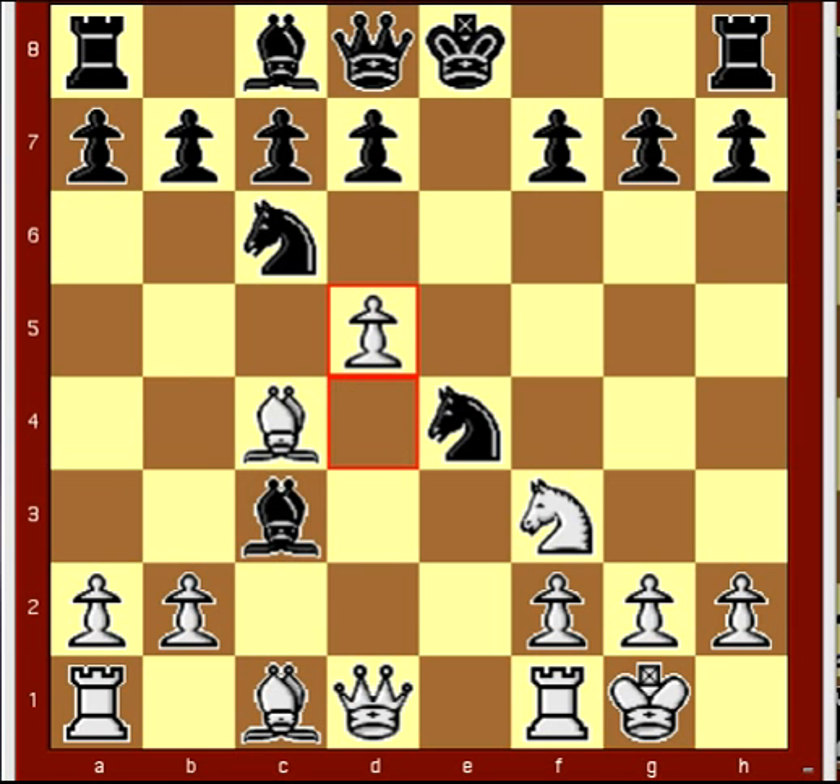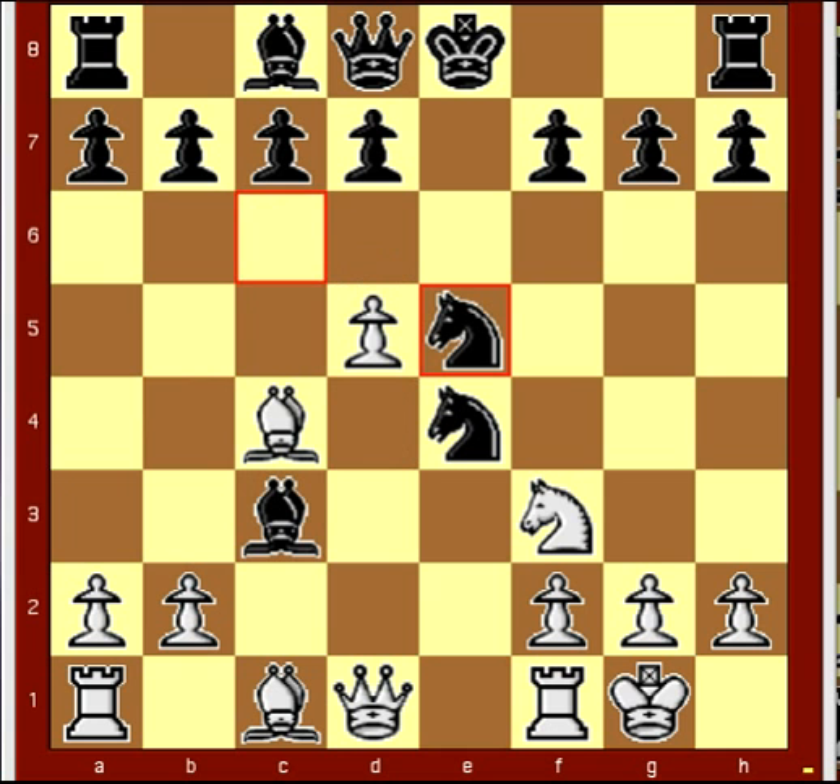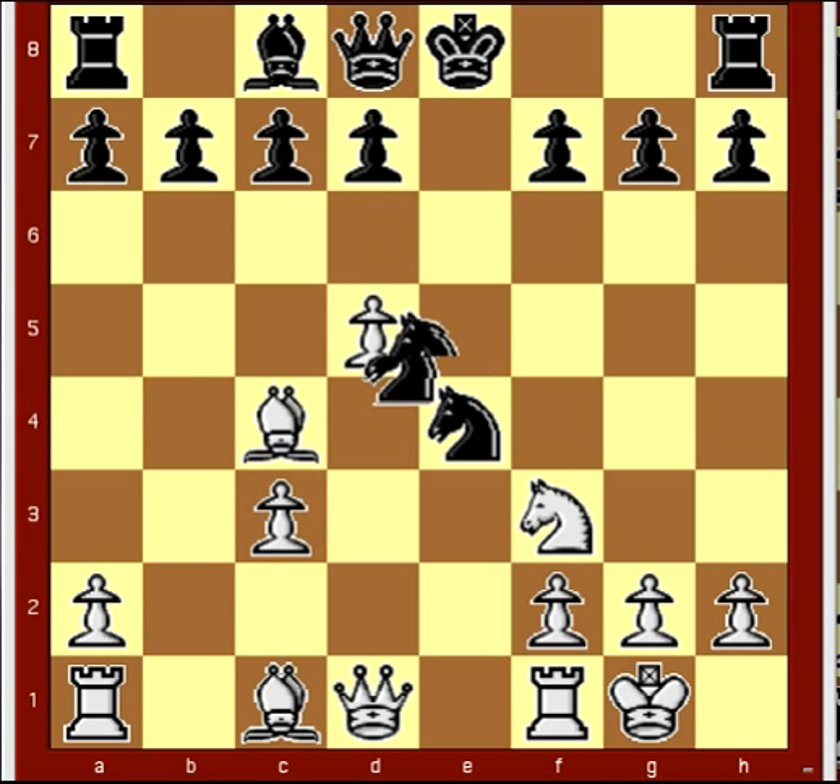Knight e5, as opposed to knight bishop f6. Then b takes c3, b takes c3, knight takes c4.